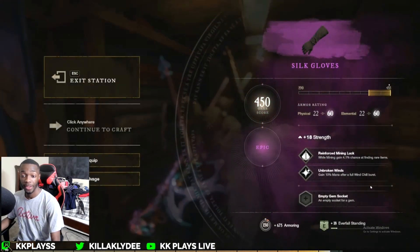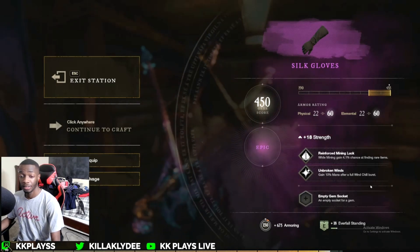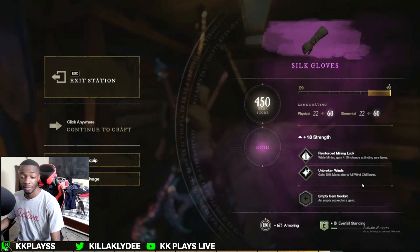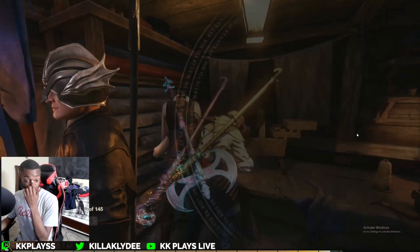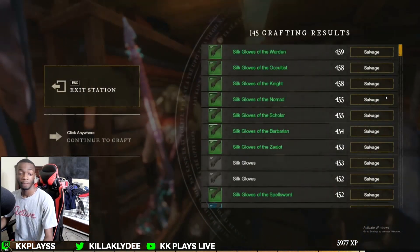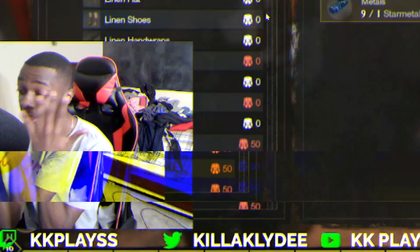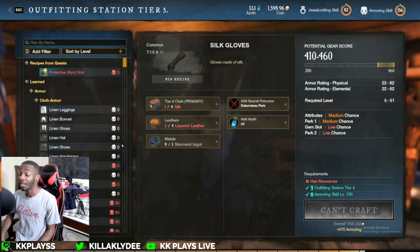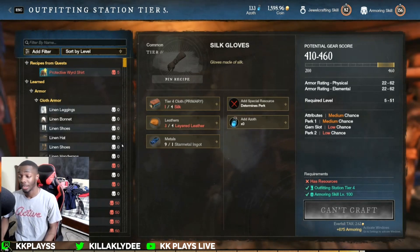Wow, I've actually never crafted an epic item before — that's crazy! We're at 156 armoring and gained 5K XP — that's six levels. That's actually crazy to be completely honest; that was a big jump, I was not expecting that.